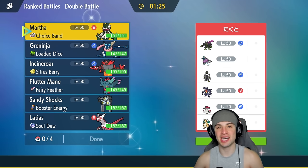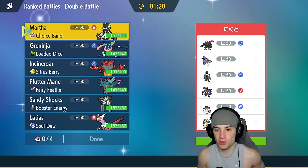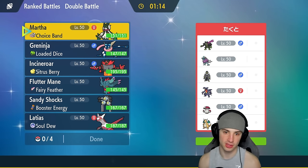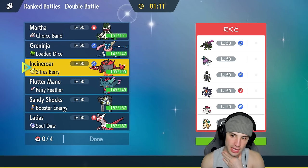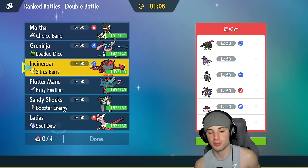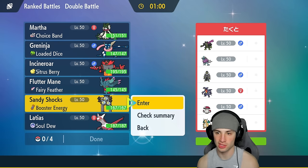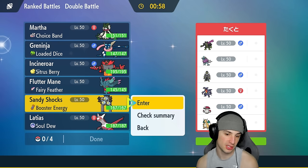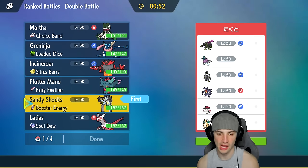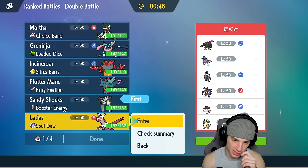Moving on to our second match — going up against a Garchomp and Dragonite team, love both their designs. They're also rocking Urshifu, Amoonguss, Walking Wake, and Okidogi. Walking Wake with no sun setter, and we don't have a sun setter either, so no sun's going to be on the field. I think they'll potentially lead Okidogi — it's a pretty solid counter to Incineroar since it's Poison and Fighting type.